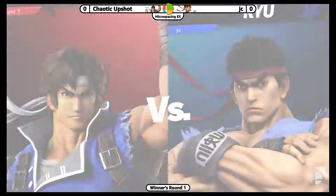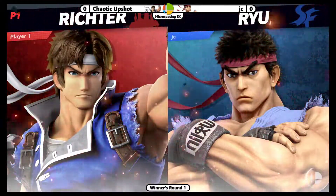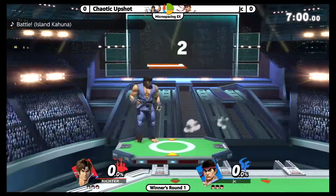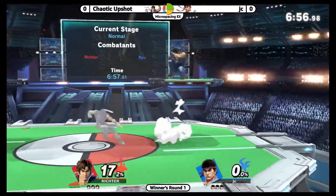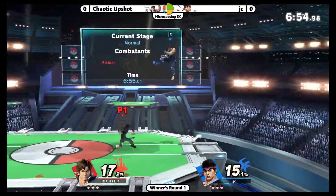Well, time to find that out, as we now have these random character selects. You might have seen us doing the random selection, but JC opting to go with the Ryu, and Chaotic Upshot brand new to Microspacing with the Richter Belmont. Let's get this started on good ol' PS2.